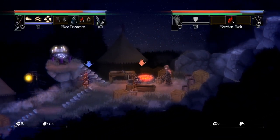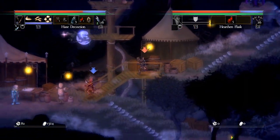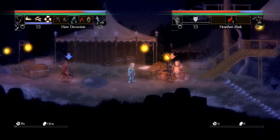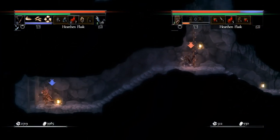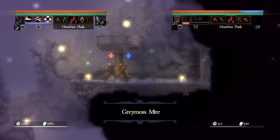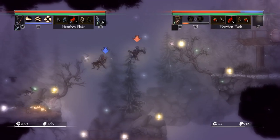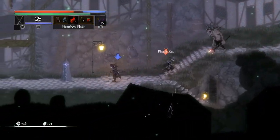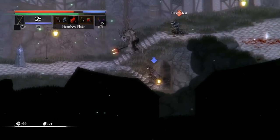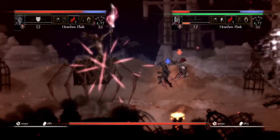Salt and Sacrifice is the sequel to Salt and Sanctuary, but it takes a risky approach by introducing Monster Hunter-like elements. While it offers challenging combat, diverse enemies, and an expansive world, the blend of Monster Hunter, Metroidvania, and Souls-like mechanics doesn't work perfectly. The lack of a map and fast travel system makes navigation a little frustrating, and the repetitive nature of chasing down mages and boss hunts becomes tiresome.